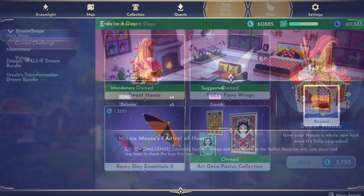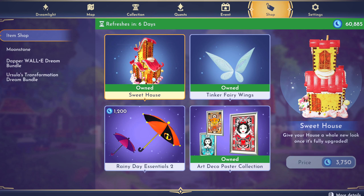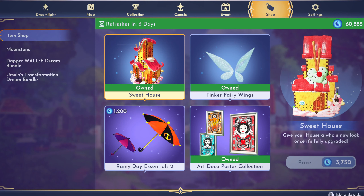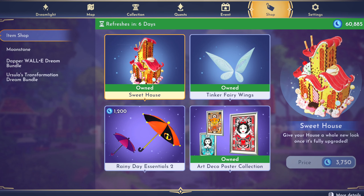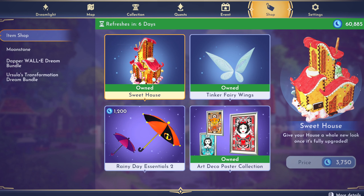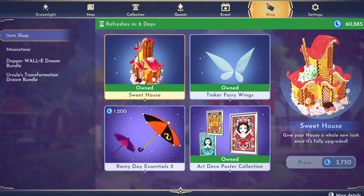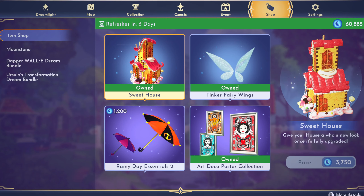Now let's take a look at this week's Premium Shop Refresh. Unfortunately this week we are once again back to only one page — maybe that's going to change when the new update drops and we'll always have two pages. We may only have one page, but there are some exciting items in the shop. The Sweet House has once again made its return, the coveted Tinker Fairy Wings are back, and we have the Art Deco Posters. I definitely recommend each of them if you have a surplus of Moonstones. The only thing I'm not very big on are umbrellas — they don't really have any utility, you can't use them in Dream Snaps, so they just feel kind of pointless to me. But the rest of these items are great. I especially love the Tinker Fairy Wings; I think there are a lot of fun things you could do with those within Dream Snaps. If you were going to have to choose one, I'd probably choose that. The Sweet House would be a close second, but it can be a little bit of a pain to fit into your valley builds.